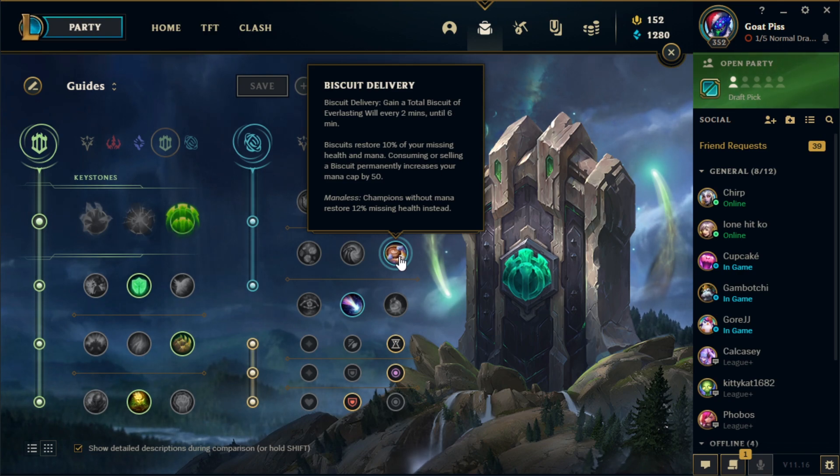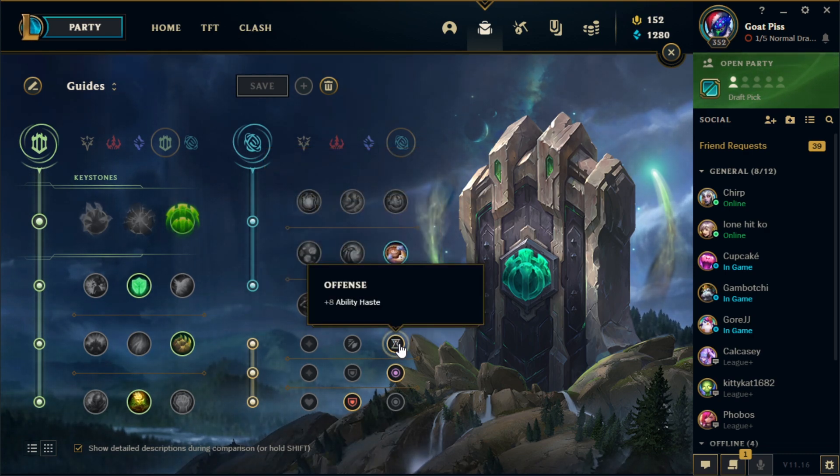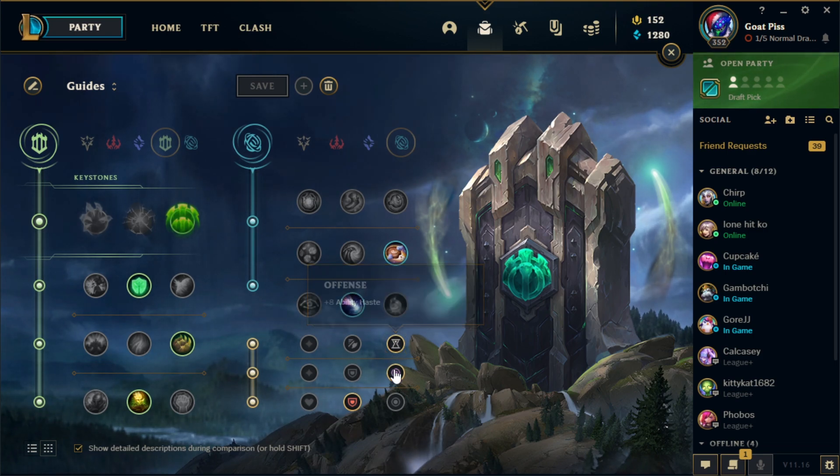Biscuit Delivery for extra sustain — if it's a heavy poke lane, it helps with the extra HP and surviving laning phase, whether you're playing with a scaling or early game AD carry. Approach Velocity is great because when you use your E it slows them and makes you run even faster — combine that with your W and you just zoom. Then go Ability Haste, magic resist, and armor.